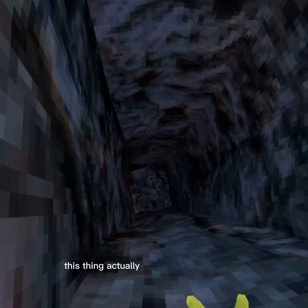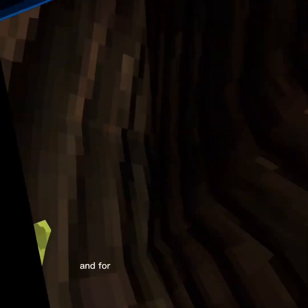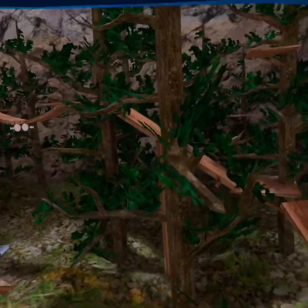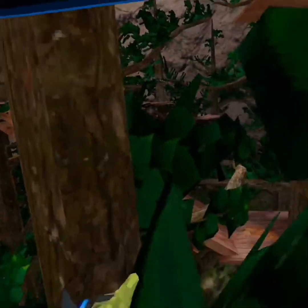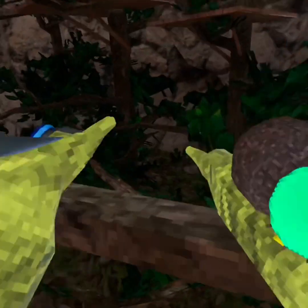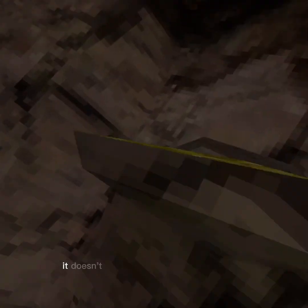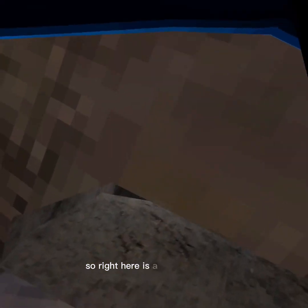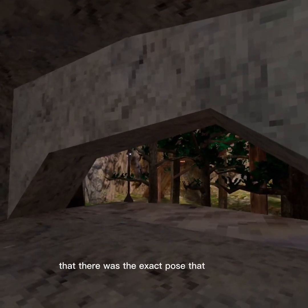This thing actually got barricaded by rocks. And for the best and last, we've got this. Secret tunnel finally opened. It doesn't really look like they mined this out — it looks like they exploded it. So right here there's a secret entrance, and that was the exact pose that they used.